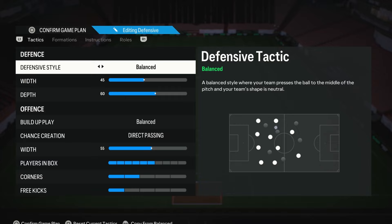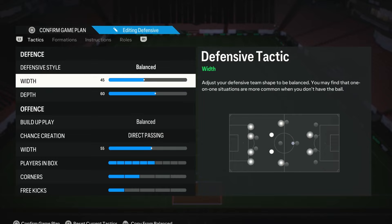Going through the custom tactics — for the defensive style, we always pop this on balance. It's the same with every formation and tactic I do, because it gives us the best control over our defence. When we want to press our opponent we can do that, and when we want to drop off and be more passive, we can also do that. For the defensive width, the range you want to go between is 40 to 50. This gives you a nice narrow and compact defence, making it very difficult for your opponent to attack through the middle. But you still need good coverage of the wider areas, so 45 is the sweet spot.